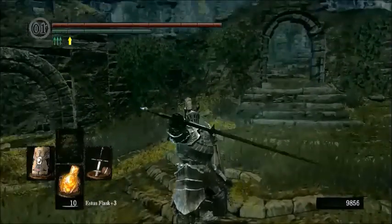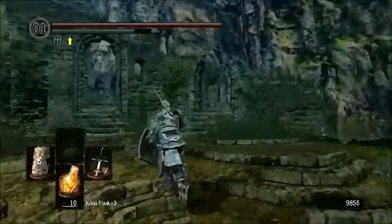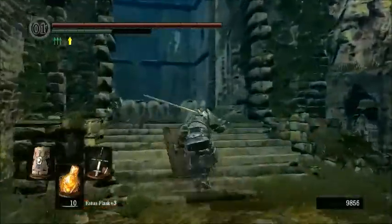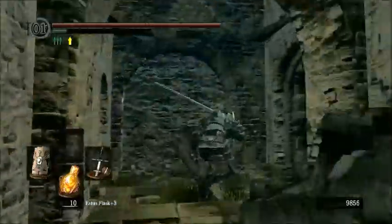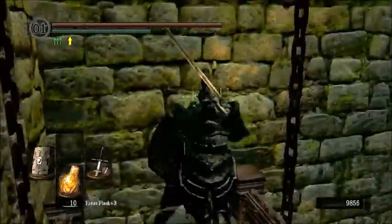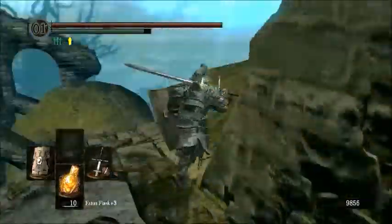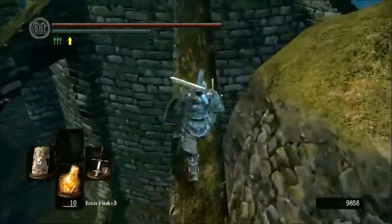Hello class, and today we will be going into some optional areas to finish them off, like the Undead Asylum, so we can finally kill the Stray Demon, and back down into Ash Lake, so we can kill the Hydra and show you guys the covenant that's there. I sped up very large portions of this video because I've already been to most of these places.